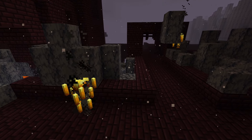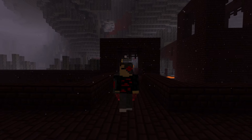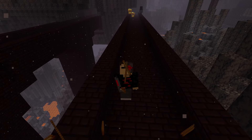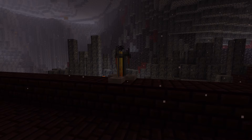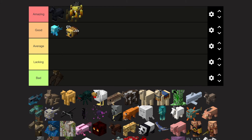The blaze is a nether mob that plays a crucial role in beating the game. They only spawn in nether fortresses, and without them you can't beat the game. In order to light the end portal, you need to get at least six blaze rods to make 12 blaze powder for the eyes of ender. Blaze powder is also a crucial ingredient for brewing — you need it to craft the brewing stand and it's used as fuel. So I'll give the blaze an amazing tier.